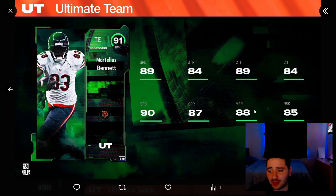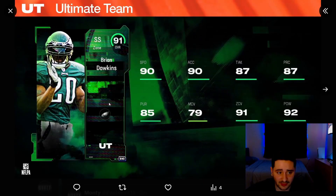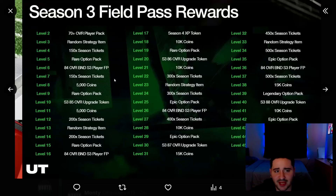You guys can get these to a 90 overall pretty much right away if you've saved your Season 2 and Season 1 tickets — these transfer over into Season 3. They're gonna do that all year long and should not change it unless EA pulls something on us. The last one, which I'm definitely getting upgraded right away: 91 overall Brian Dawkins — 90 speed, 90 acceleration, 87 tackling, 87 play recognition, 85 pursuit, 79 man, 91 zone, 92 hit power.